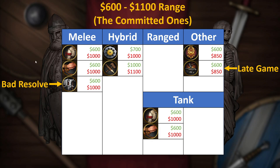Moving on to the next price bracket - the committed ones. $600 to $1,100 basically. This is when you're trying to be a bit more committed to a build or you're just trying to save up for a different type of background. Speaking of the melee options, we have the Militia and the Manhunter on display. They're quite cost-effective if you can get closer to $600, and you really don't want to be spending over a grand for these guys. Do remember that Deserters have bad resolve, so don't put them in your front lines, but they are quite reliable as a backliner and can get down to a really nice cheap price closer to $600 as well.